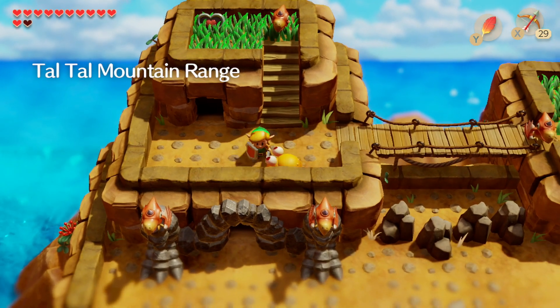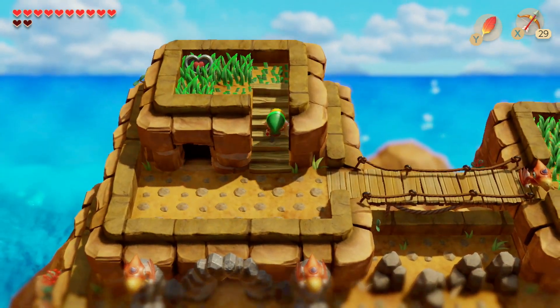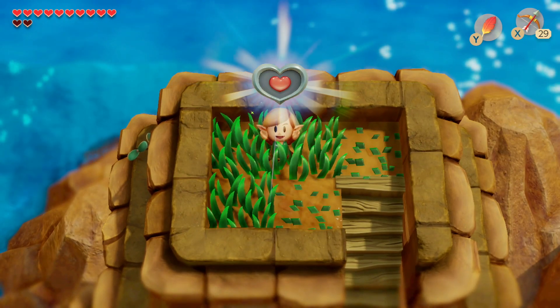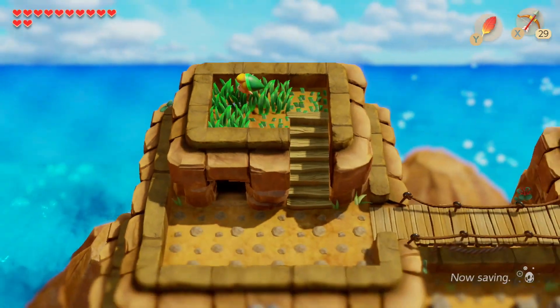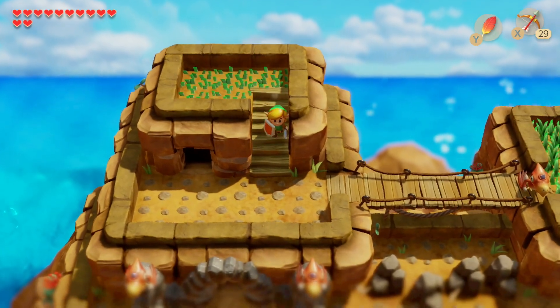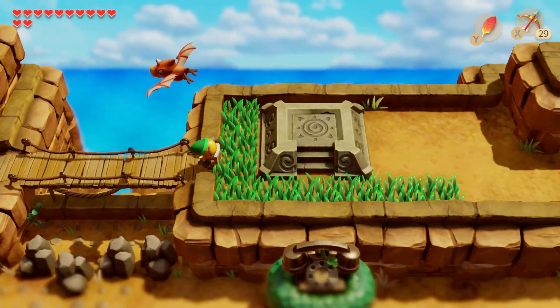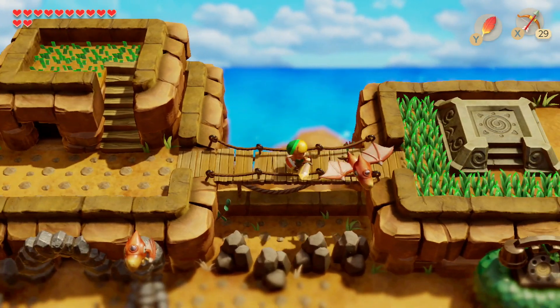Now we're on the mountain range at the outside of the dungeon. You can pick up a heart container here, which is always good. Over here we can access this warp pad so that we can teleport back into Turtle Rock really easily.